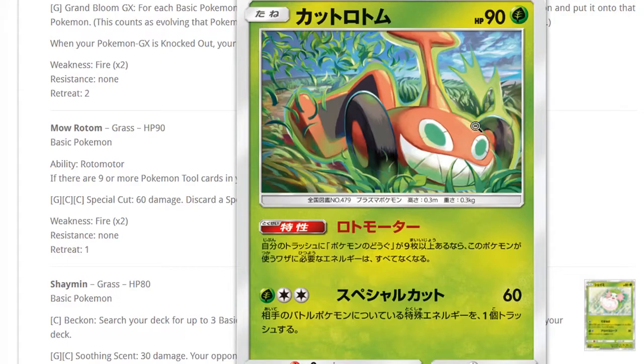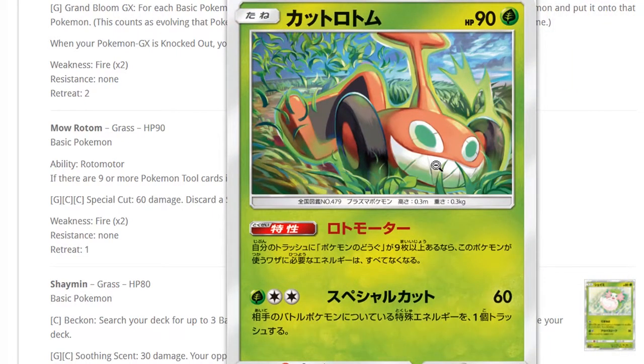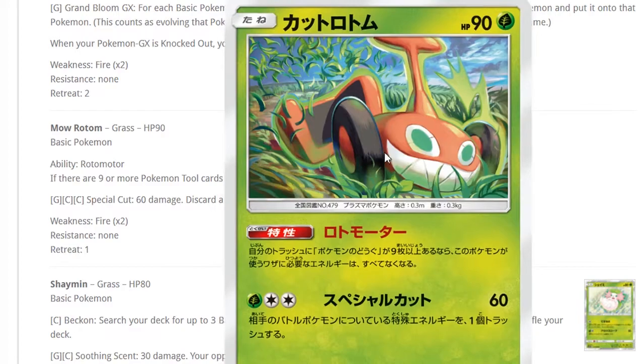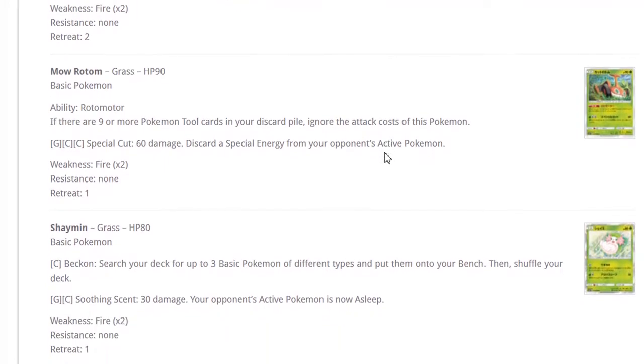These Rotom decks are super cool — I can't wait to play them. The ability to attack for free if you have nine tools in your discard pile is pretty great. People are talking about playing it with Pumpkaboo. To play nine tools is a lot: Choice Bands, Bursting Balloons, Assault Vest, Muscle Dumbbells, Fighting Fury Belts. Ideally you play Choice Bands since hitting 90 becomes 180 after weakness. You can also discard a special energy from your opponent's Active Pokemon, which is useful.